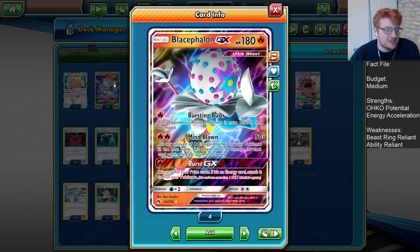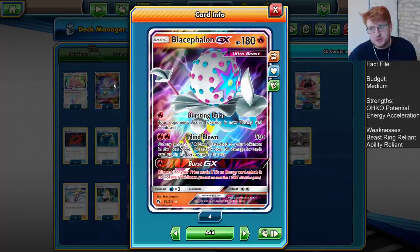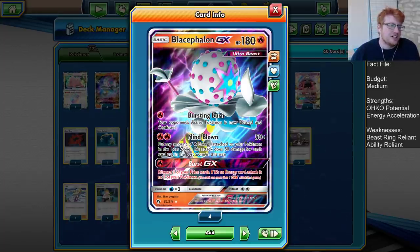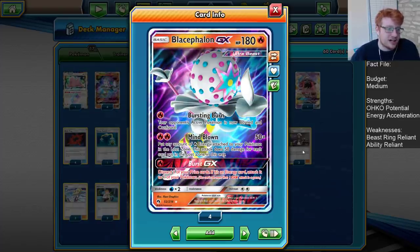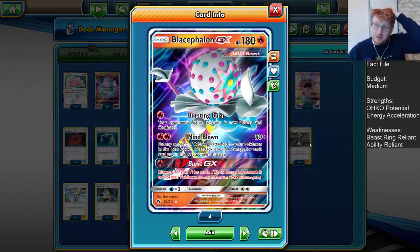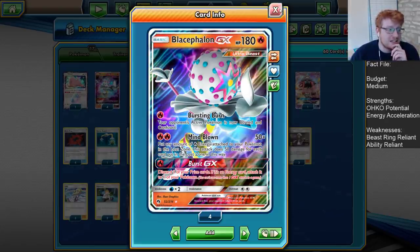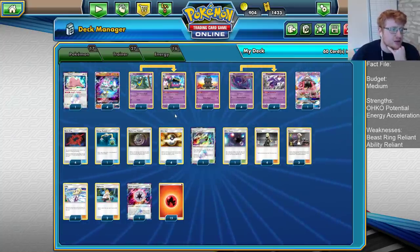Mindblown is the main attack, though. You do 50 times the amount of fire energy attached to any of your Pokémon. You put them into the Lost Zone however many you want, and you do 50 times, so for two fire, it's pretty efficient. We have lots of Naganadels in the deck to try and charge up and get as much use out of this as possible. Alongside Beast Ring, we can get into huge damage numbers with Mindblown for big one-hit KOs, even up against some tag teams.